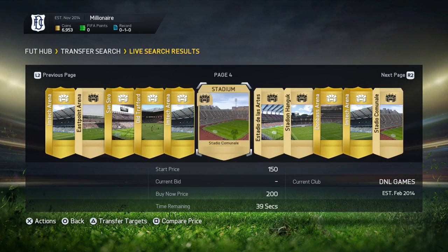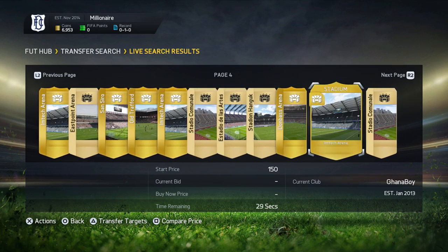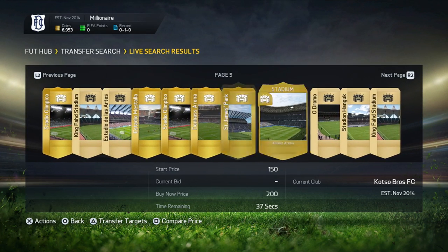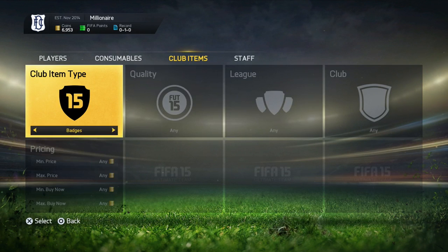Right now there are so many stadiums going for extremely cheap. Old Trafford is going for about 300 coins — I'm not sure why Anfield is going for more — but you can even get that for 200 coins, which is so cheap, because Old Trafford actually sells for like 500 coins. It's insane how many stadium deals you can get, so definitely go out and invest in a few stadiums now.